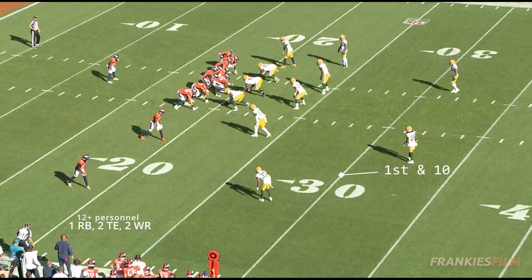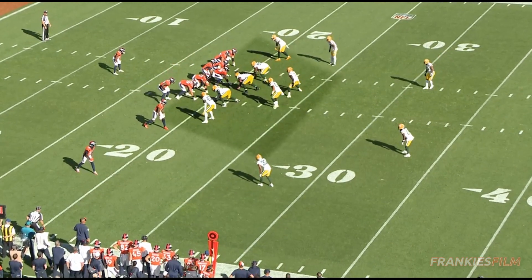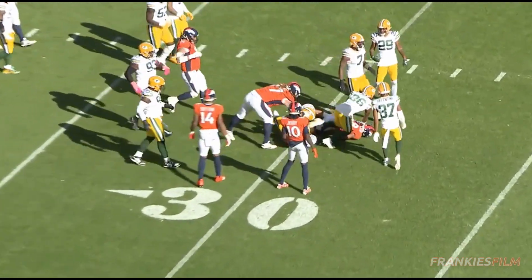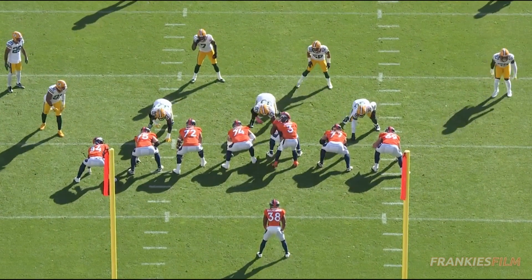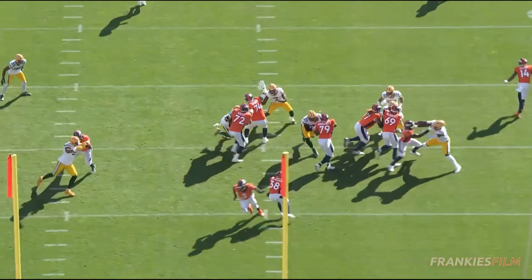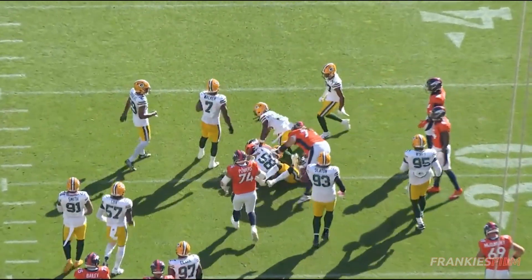Next drive, we've got the Broncos up 3-0 and it's first and 10. They're coming out in some 12 personnel with Quinn Bailey as the eligible tackle, and they're running some outside zone. Look at what the Mannherz motion does to the Green Bay front seven — you see them all kind of shift down a gap, and this gives the Broncos blockers all some advantageous leverage angles. We've got Ben Powers getting held here, so we've got Javante kind of getting one-on-one with Quay Walker. But he can just make anybody miss in the NFL — he is absolutely ridiculous. Finds space and creates a 10-yard run on top of the penalty.